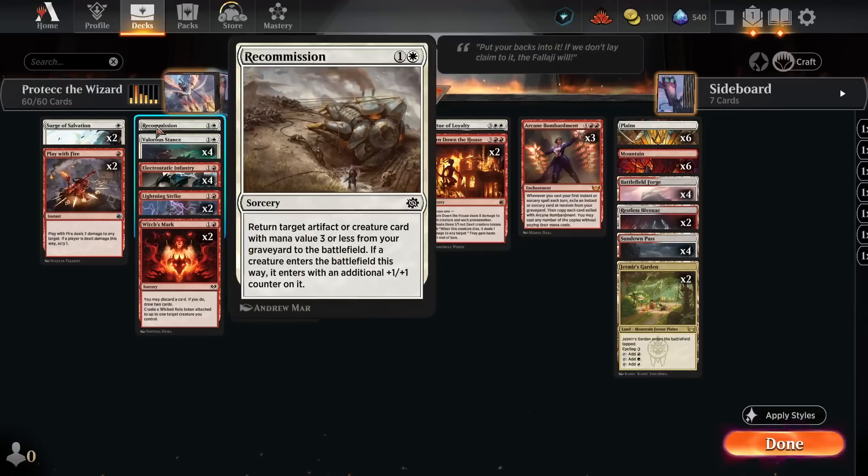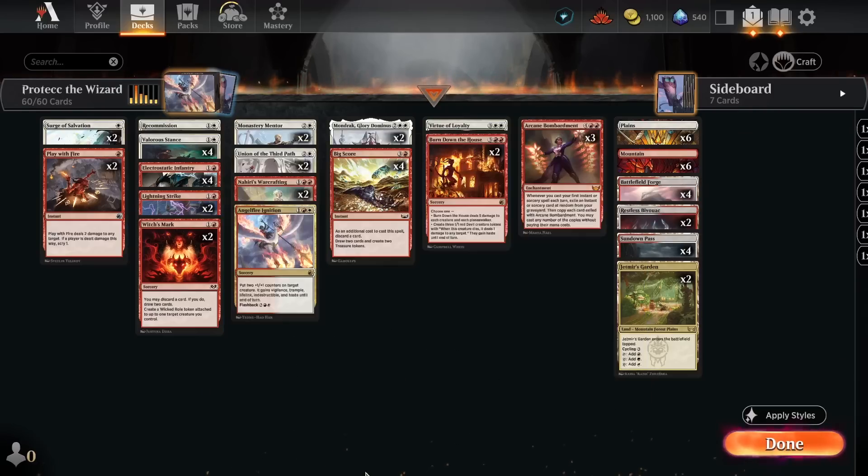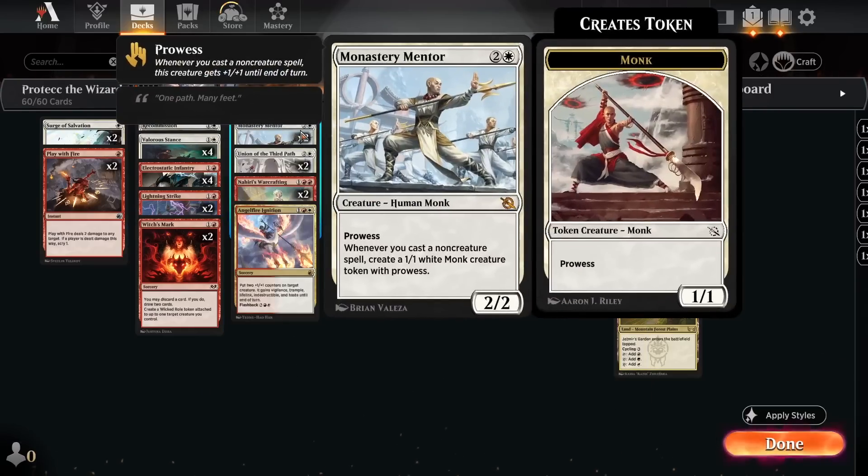I'm also doing one copy of Recommission for fun — the idea being that if our creatures get removed early on, maybe we can use this to recycle them if we don't have protection at the time. And I'm trying out two copies of Witch's Mark over something like Thrill of Possibility — it lets us discard to draw two cards and buff our own creature a little. I'm running two copies of Monastery Mentor, which plays well with all the spellcasting and lets us go wider in some situations, maybe recovering from a board wipe.